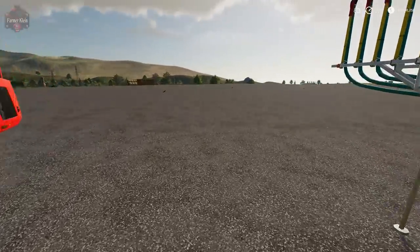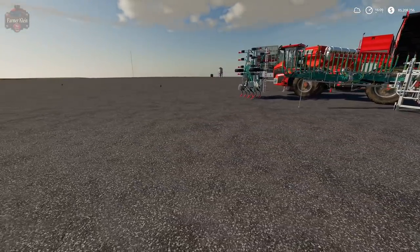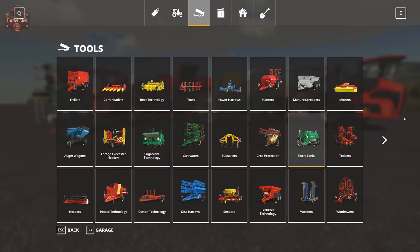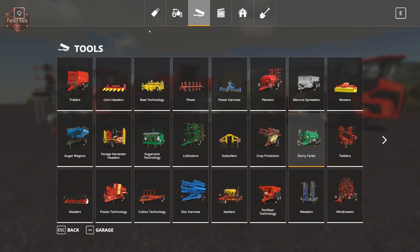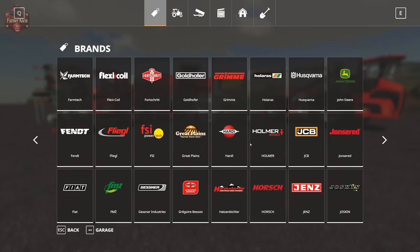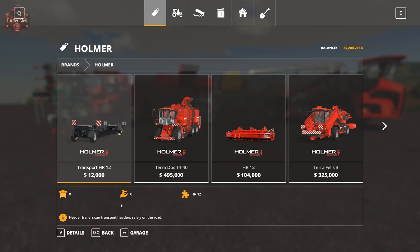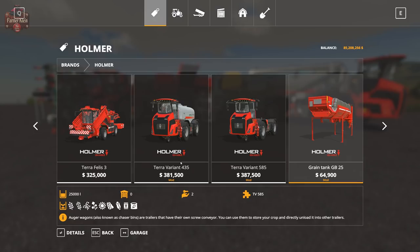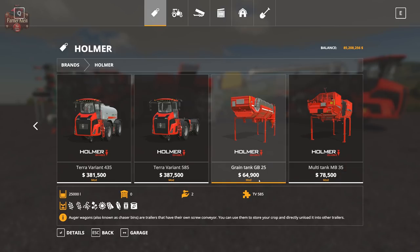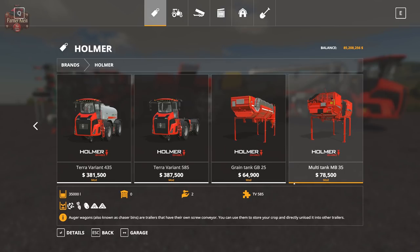That's pretty much the pack. I've got lots of these things set up to demonstrate. But before the demonstration, I want to take a look at them in the shop. The easiest way to find a lot of this equipment is to go to Brands, then Homer, and you can see the Terra Variant 435, 585, the Auger Wagon, and the Multi-Tank.